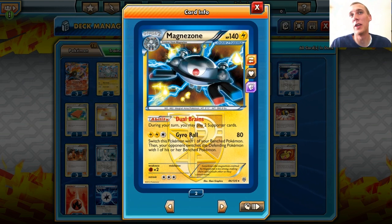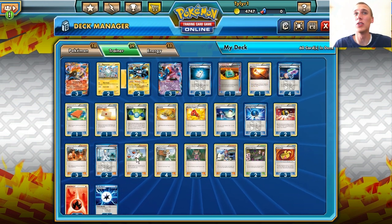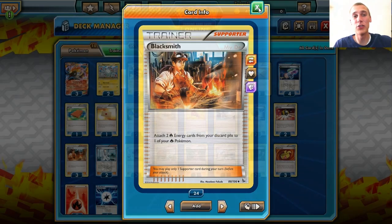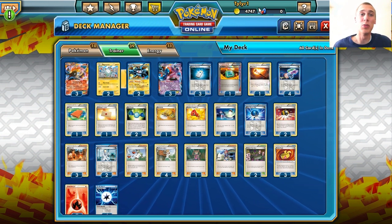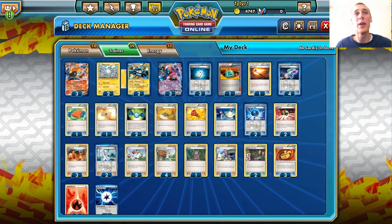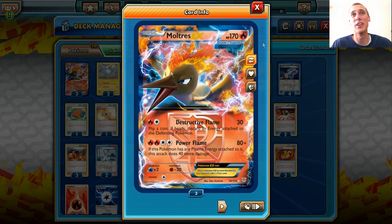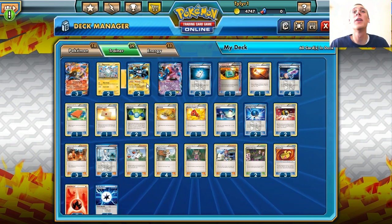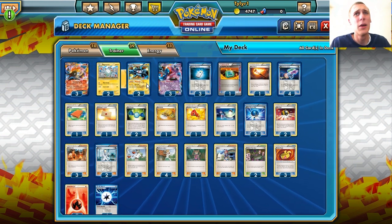We also run Magnezone in this deck. During your turn you can play 2 Supporter Cards — that's what we're playing it for. Just in case we need to use a Juniper and then a Blacksmith off the Juniper, we can use Blacksmith and Juniper in the same turn. Or if we have two Blacksmiths in hand, we can just Blacksmith twice — that's already 4 energy on our Moltres, powering him up in one turn. That's the reason behind Magnezone.